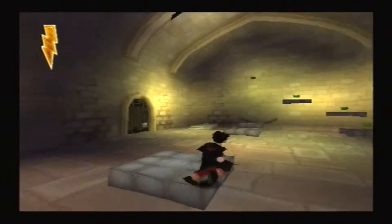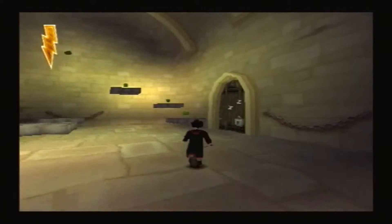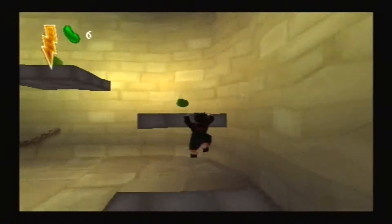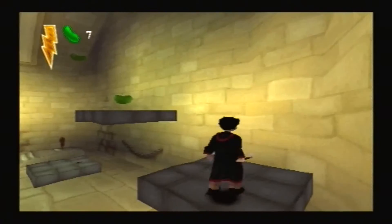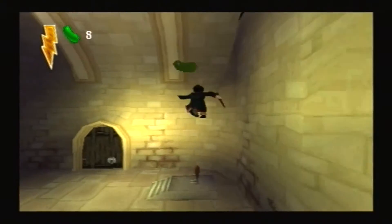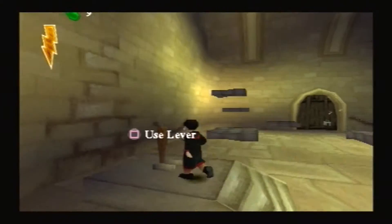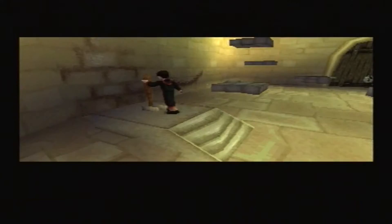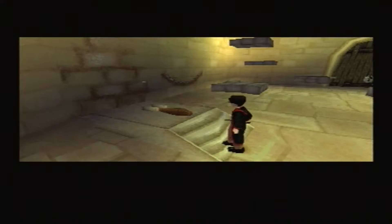Hi guys, I'm RyzaGeek and I'm back with some more Harry Potter and the Philosopher's Stone on PlayStation 1. Last time we were sent to get some fireflies from a place called the adjoining room, and then — spoiler alert — Voldemort basically knocked us down into this dungeon and now we have to get out.